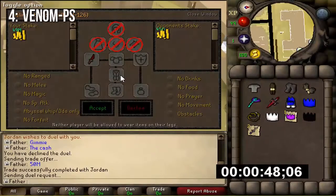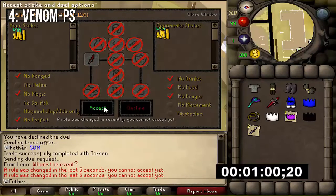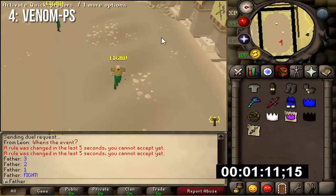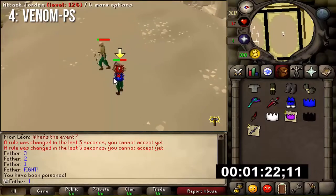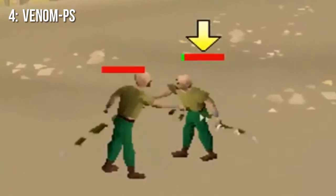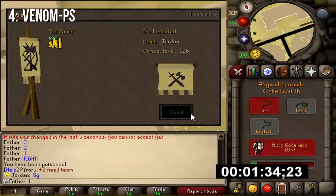At the number four spot we got Venom PS. This server is at number four because it had a lot of bugs on release date, but the owners Vitek, Venom, and Jordan fixed the bugs and re-released the server. This server got 50 players on release date and continues to get 20 to 40 players online. 50 players is the peak for now, but I'm sure this server has a lot of potential. It has a flawless combat system, staking system, and there's also working PVM and skilling. That concludes the number four spot.